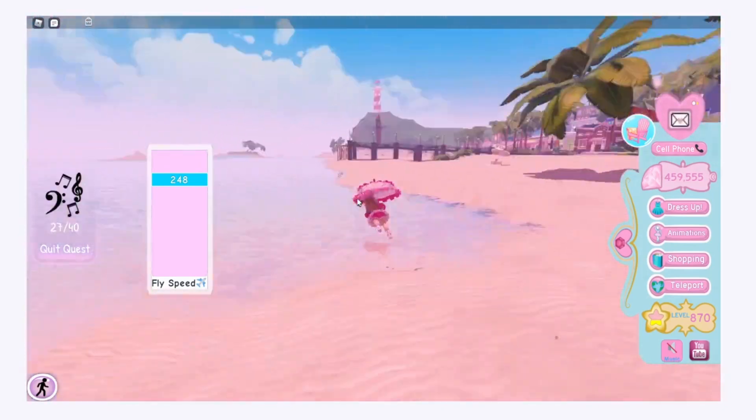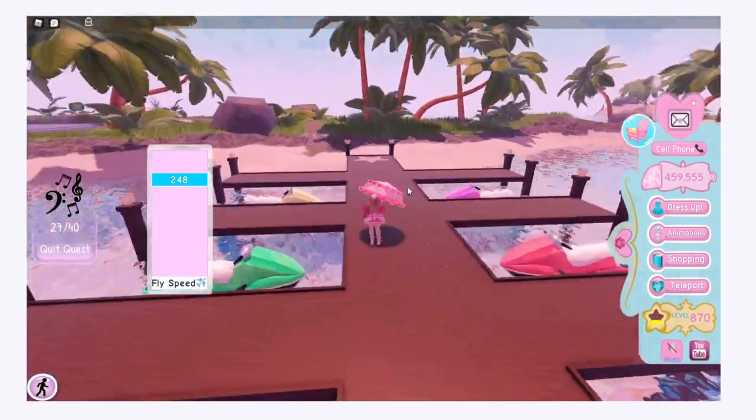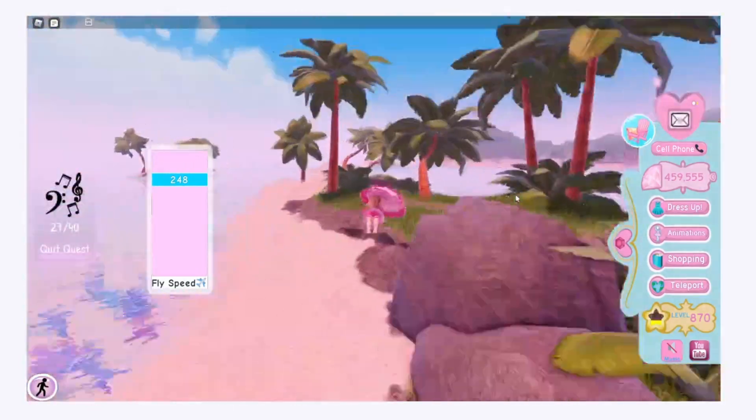They are on the sides of the rivers a lot, so just make sure to fly by and collect all the ones you see. There's also some on this little boating or jet ski area — there's some right here — and then there's just some along this little island.